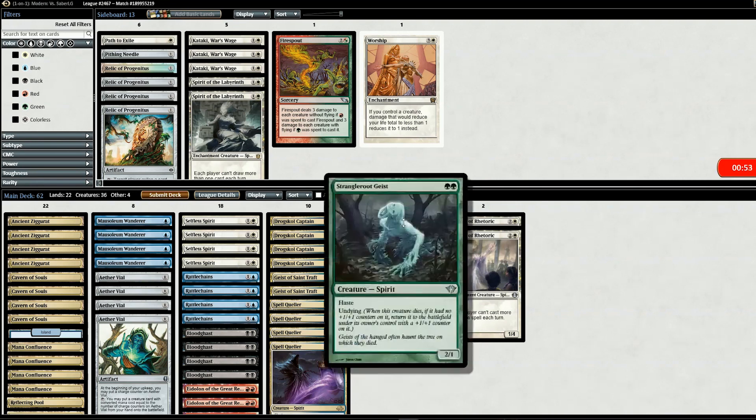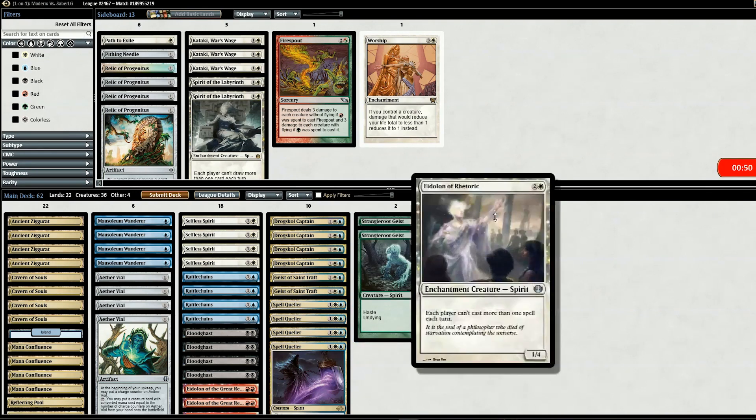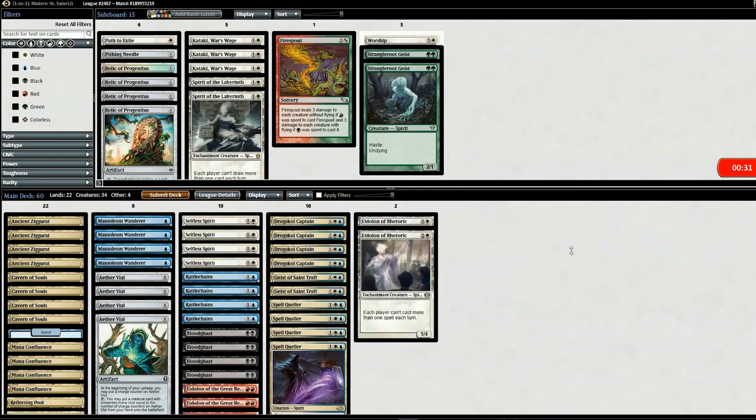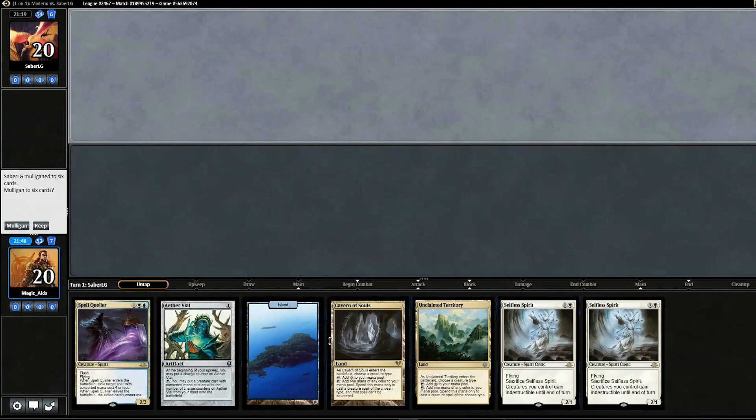Sideboarding for game two: we get rid of two Strangleroot Geists and put in two Eidolons of Rhetoric, because we don't want them using Snapcaster against us. Path to Exile does take them out pretty easily though. Opening hand for game two has three lands but looks pretty good — Aether Vial and Cavern of Souls are great against control, so we'll keep.